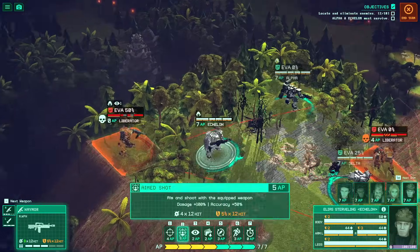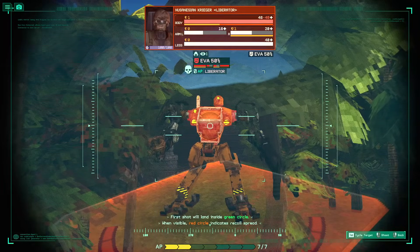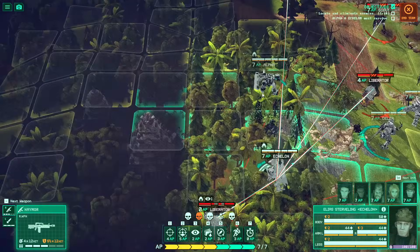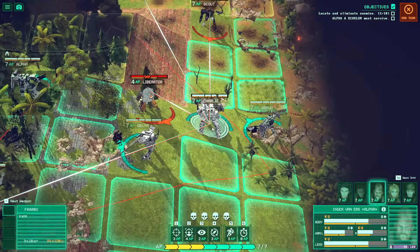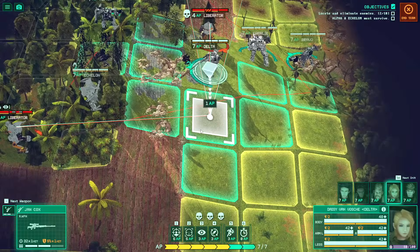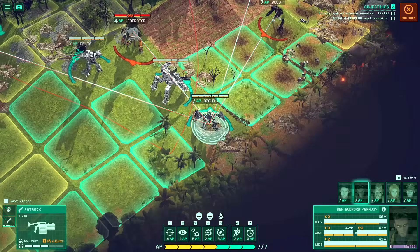This prologue also gives you access to the mech builder. Parts will drop off of enemies and you can equip them as you see fit. Right now he's got 50% evasion — that might be a bad idea to engage. He's got an overwatch on me. So we're going to have to make some moves here, but they've got me covered pretty solidly by overwatches at the moment, so movement is not going to be incredibly effective.